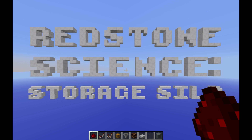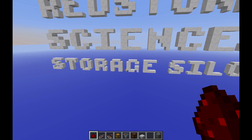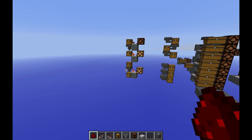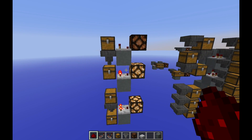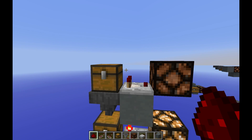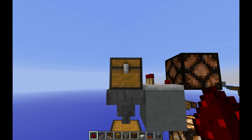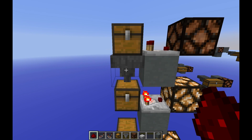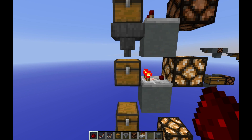Hey guys, welcome to Redstone Science. In this episode we'll be discussing the storage silo. So what I have over here is a very basic breakdown of the concept. What you have is a chest flowing through a hopper into another chest.